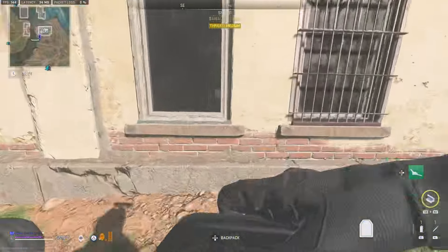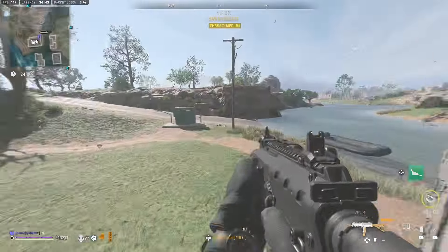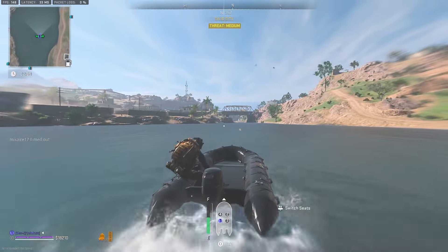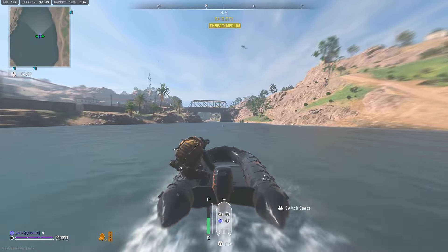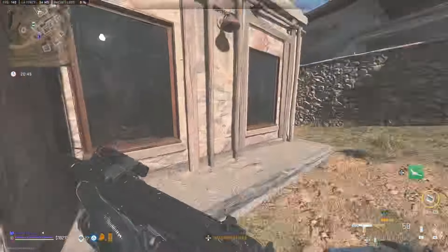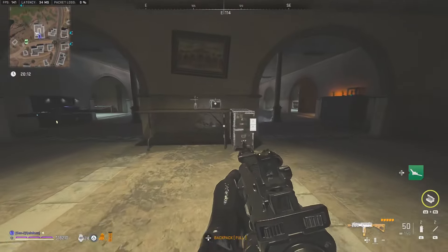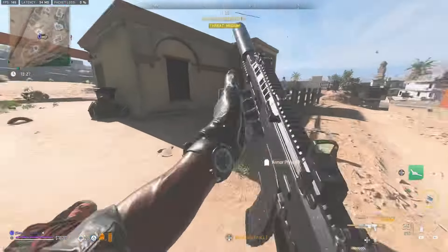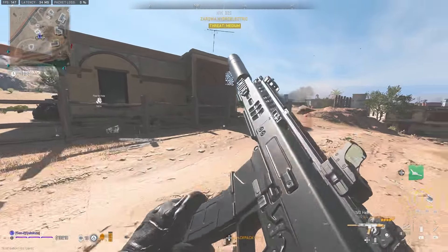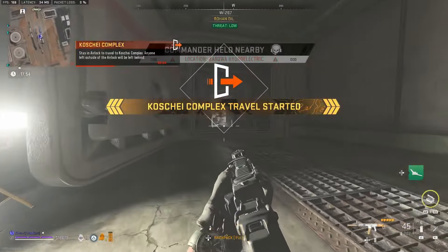We begin our journey just to the west of Sawa Village, and I make a quick stop at the armory for plates and other equipment. I grab the first vehicle, which happens to be a boat, and I start making my way up river past Saïd City. From here I run into my first obstacle — a player helicopter — so I decide to utilise the scuba gas mask to stay off the radar. I come ashore and loot around the central part of the map, as it is a low traffic area.